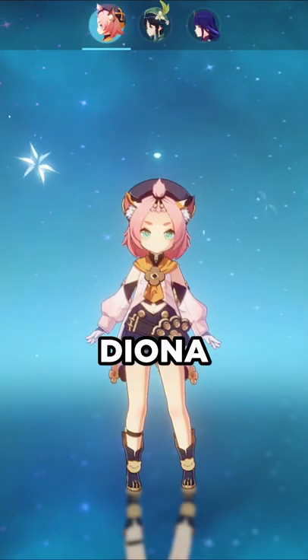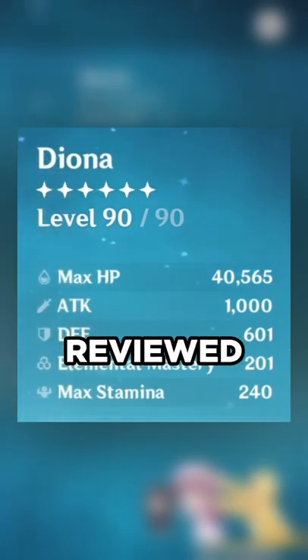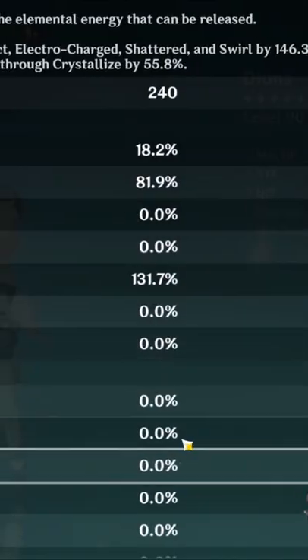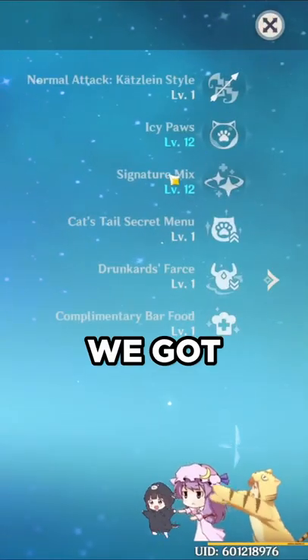We got right here an amazing Diona — 40,000 HP. You know, I've never actually reviewed a Diona. It's crazy though. 131.7 energy recharge. We got 11,212 attack.